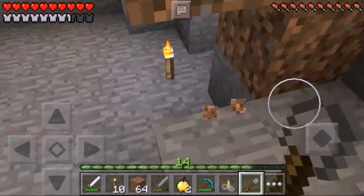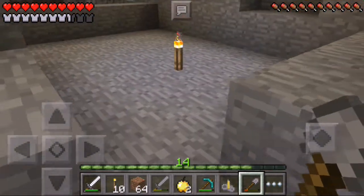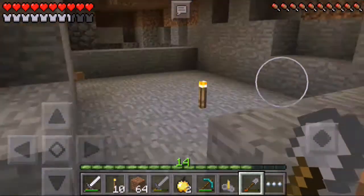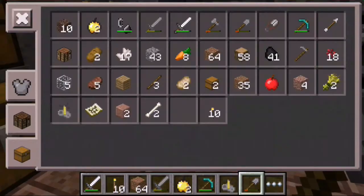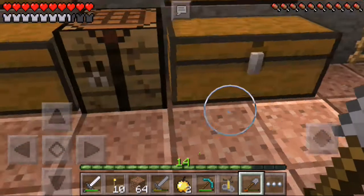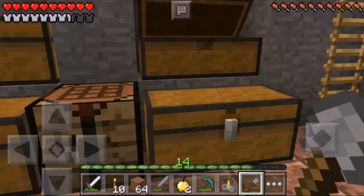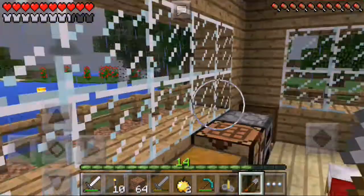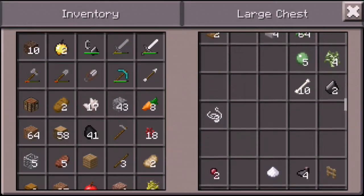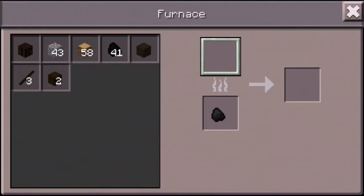Do I want to make a little section where I have the paintings? I don't know what I should do with that. Do we have smooth stone? Do we need to smelt it? Did I put it away? Do I really have one block? No no no no, we're not doing this today. How do I only have one piece? That's so silly of me.